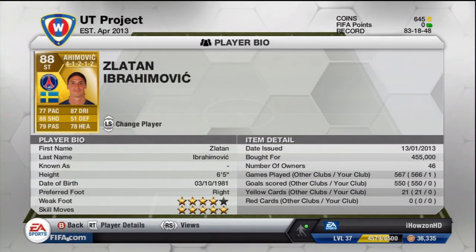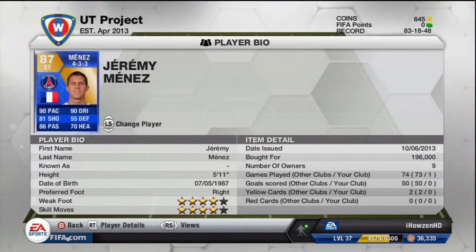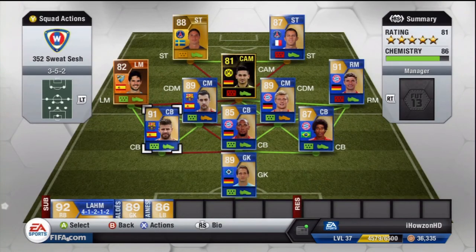Up front we have the beast — Zlatan Ibrahimovic. You can't have a team without this guy; he's so good. It's the first FIFA I've used him and my god, he's amazing — six foot five, winning absolutely everything in the air, cracking long shots, good pace, holds everyone off. With him up front, his little teammate is Menez for the Ligue 1 hybrid. Menez was surprisingly fast with insane shot power and long range shots. I played him with friends and he was phenomenal.